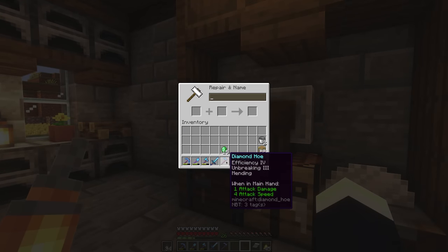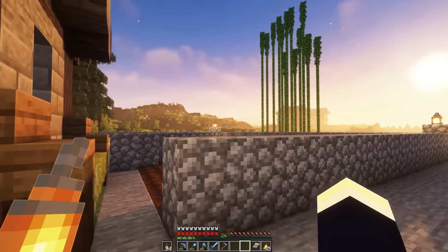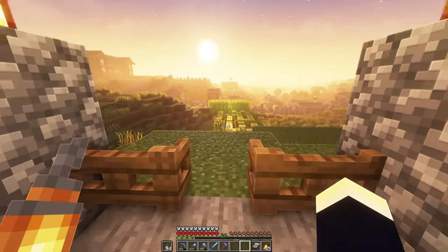Now let's head down and slap that onto the hoe. So this should definitely make it a whole lot easier to create all of the farmland that we're going to need to create in our new village. Now with that out of the way, let's go ahead and find an area to create our village.